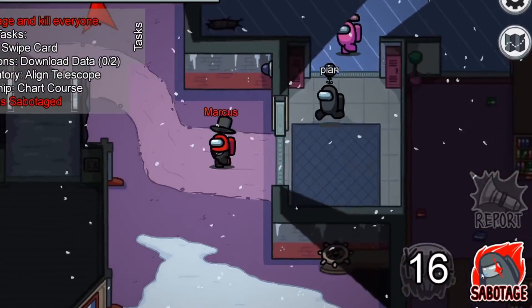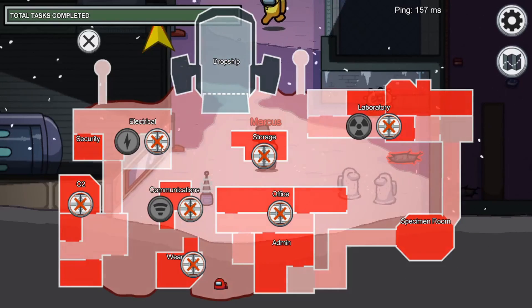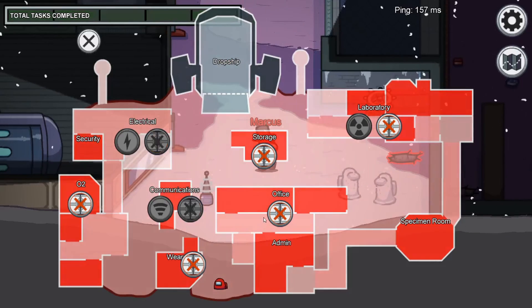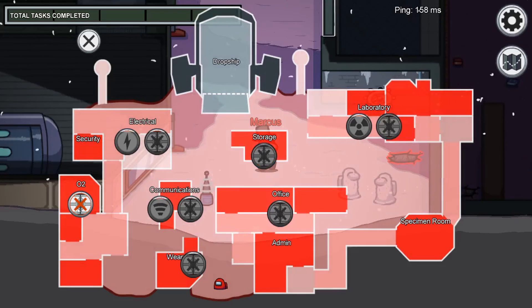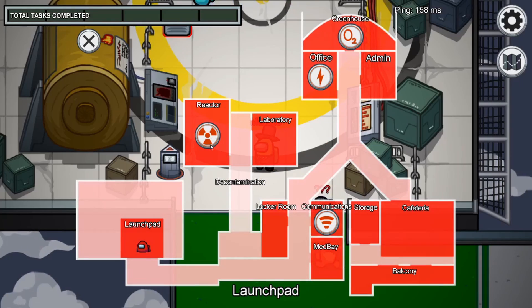To sabotage, all you need to do is click the sabotage icon in the bottom right of the screen. At first the screen might appear to be a bit confusing, but it's actually very simple. Each of the icons, when pressed, will trigger a sabotage around the map. First, I'll show you what they all do and where to find them, then I'll give you some tips and tricks on how to use them effectively.